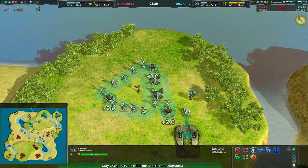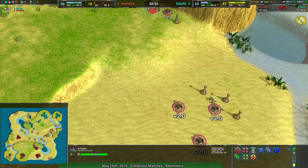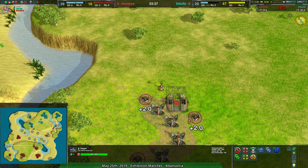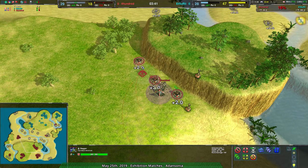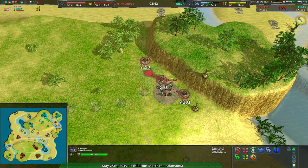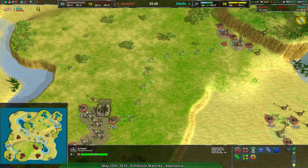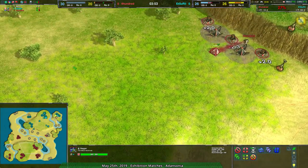That said, Edsuri is not falling too far behind thanks to overdrive. 400 has been expanding a lot on metal but hasn't built a lot of energy, so they don't have the build power or the energy to take advantage of the metal they're getting. 400's commander right now is making sure to compensate for that. Once the solar collectors are built out, it will help a ton in making sure 400's economy is quite robust.